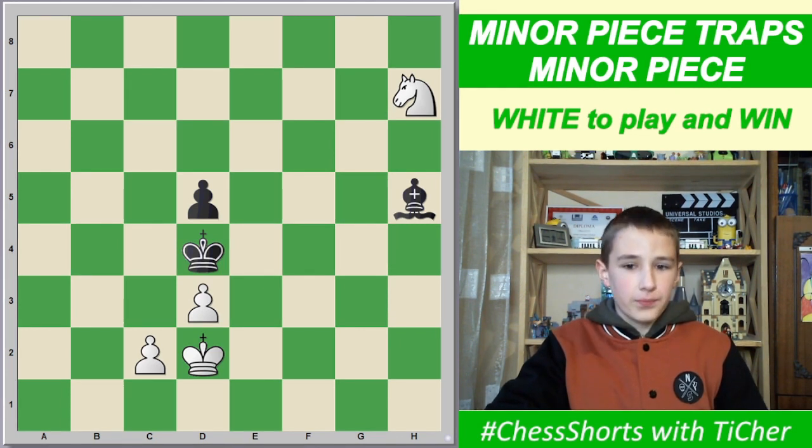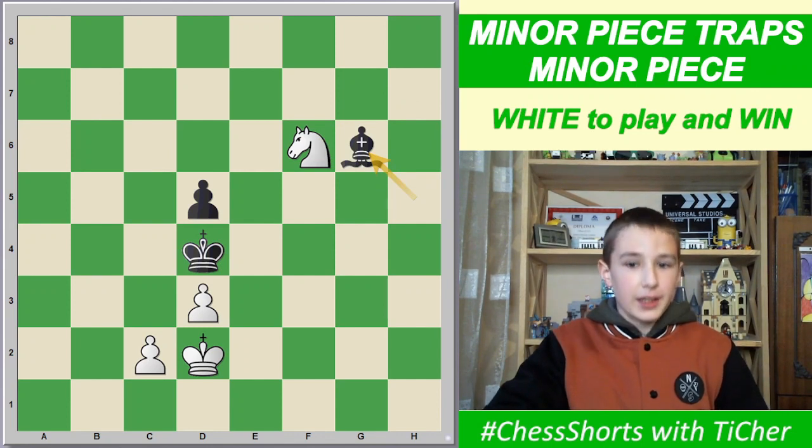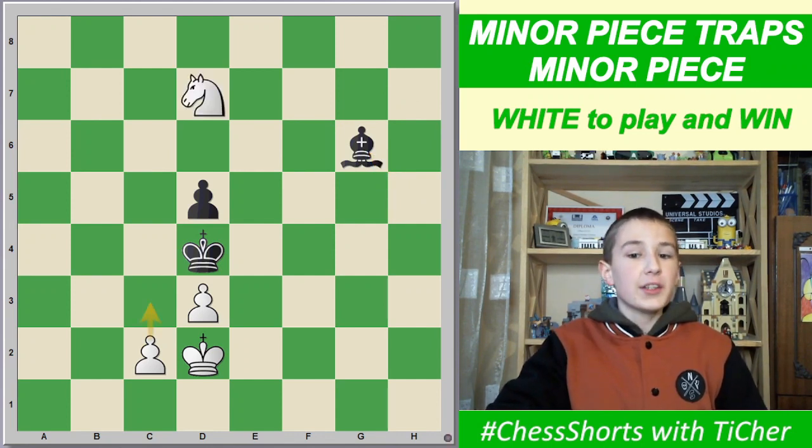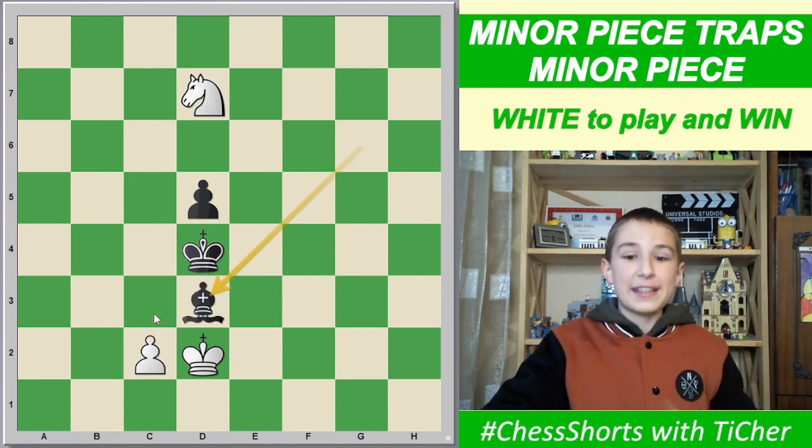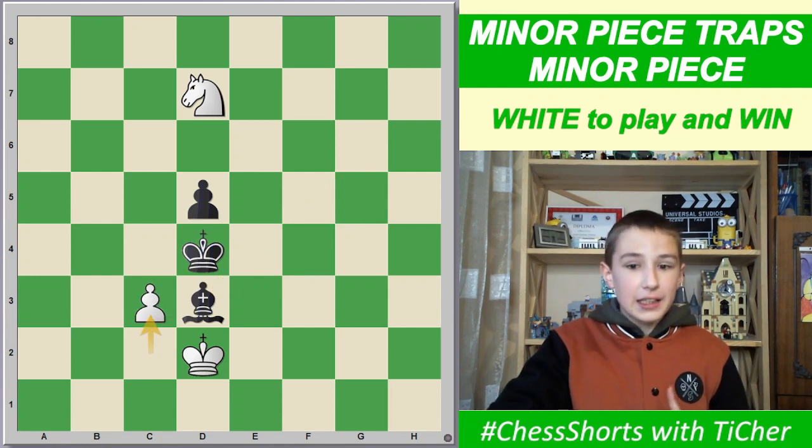The solution is Nf6, Bd6, Nd7 with a main threat of c3. Then he will take Bd3, then we'll play c3 — not cxd, because it would be a stalemate.